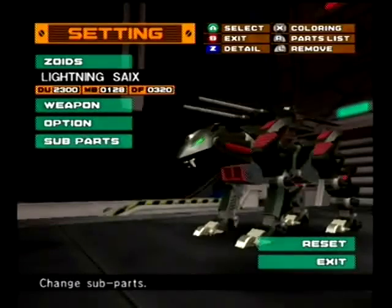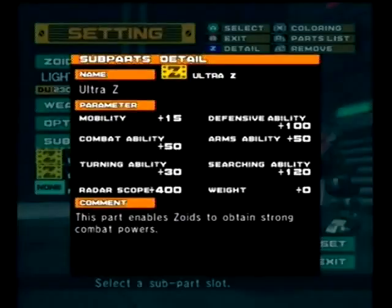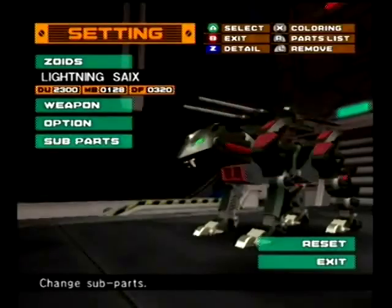Where I have not one, but two of the god subpart — the Ultra Z. I'm going to read the description of that: Mobility plus 15, Combat Ability plus 50, Training Ability plus 30, Radar Scope plus 400, Defensive Ability plus 100, Arms Ability plus 50, Searching Ability plus 120, Weight plus 0. This part enables Zoids to obtain strong combat powers. True shit.